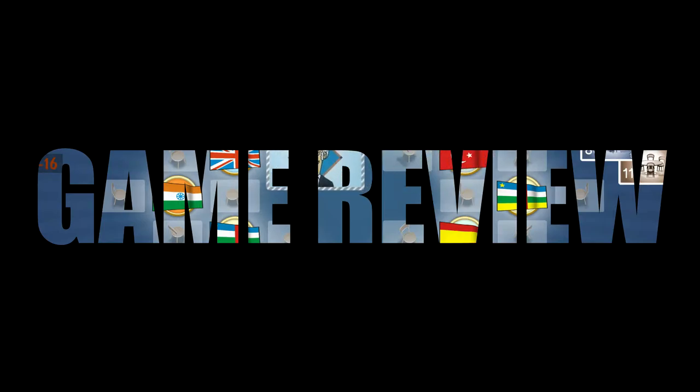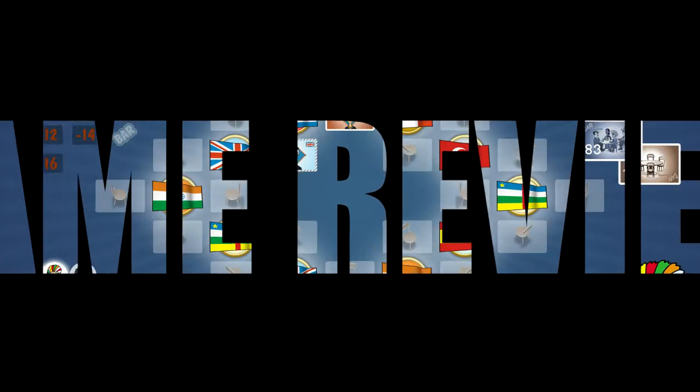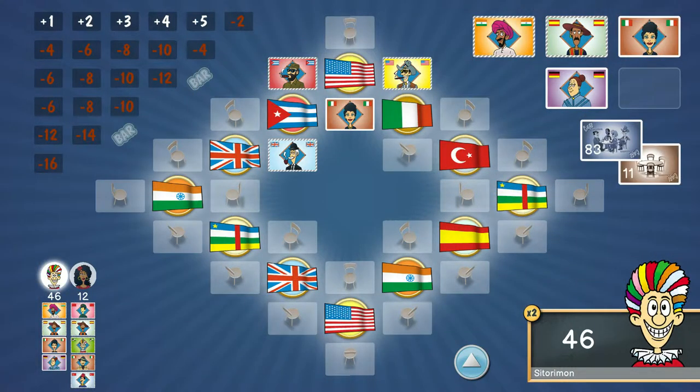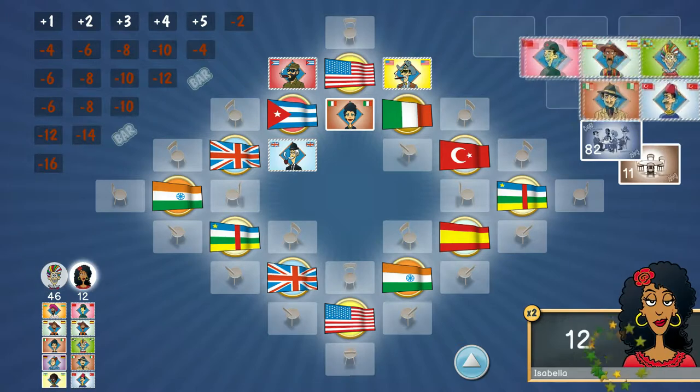Cafe International is a board game that was released in 1989. It's sold over a million copies and done very well for itself, so 30 years later we've now got a digital version that's been released on PC and Steam.